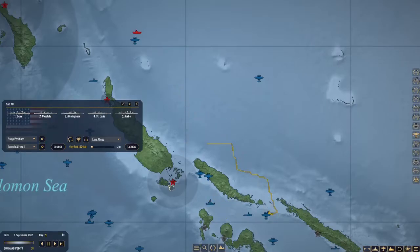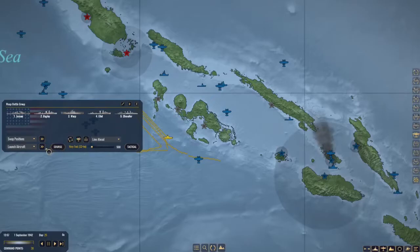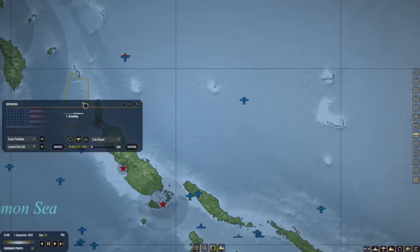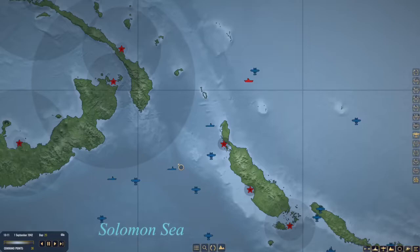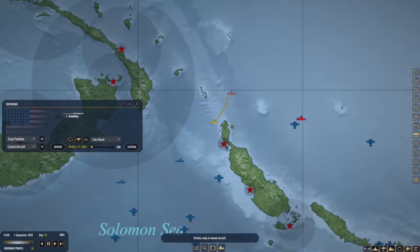We've got Surface Action Group 10 heading up. We are going to send the Wasp battle group up through this island chain. They are way up there — let's see what direction they're headed. It looks like they're headed south. Greenling, this could be your moment — out you go. I hope we can intercept them. And then we've got one light cruiser — there's that group there.